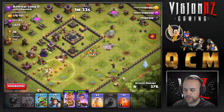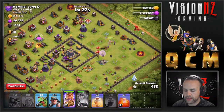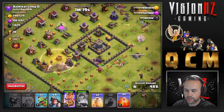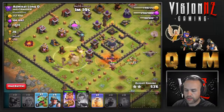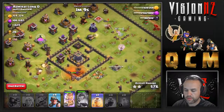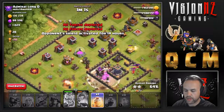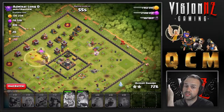We pop the King in, then pop the Queen ability while she takes out that Sweeper. From there we should be good — another heal comes down for the miners. We're going to send the Baby Dragon straight into the middle, pop the King ability, and send four miners directly to the core as well. We're looking okay. I haven't been healing the miners but that's okay — only point defense left.